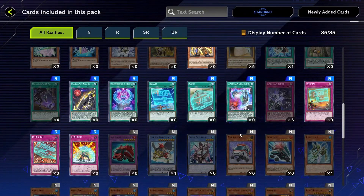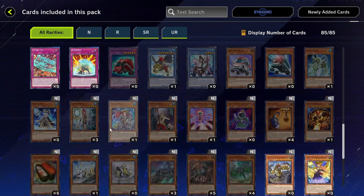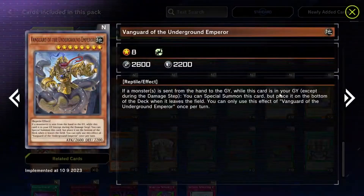Surprised it's only a rare — it's going to make Scareclaw a lot better. Some more Rescue Ace stuff, and some reptile support — if a monster is sent from the hand to the graveyard while this card's in your graveyard, you can special summon this card, but place it at the bottom of the deck when it leaves the field. You'd probably run three of this in a reptile deck, because reptiles can send a lot of monsters from the deck to the graveyard.